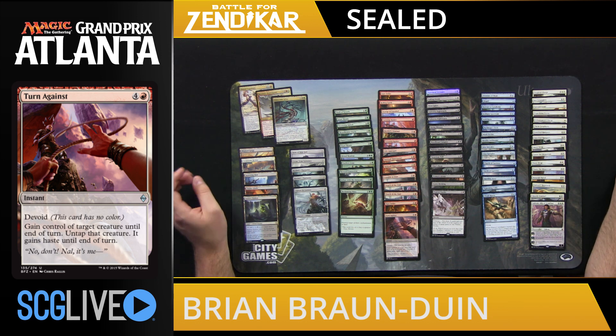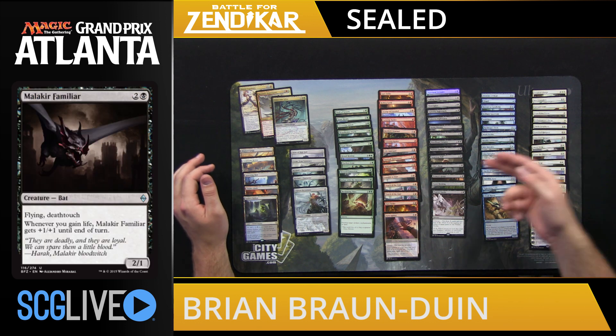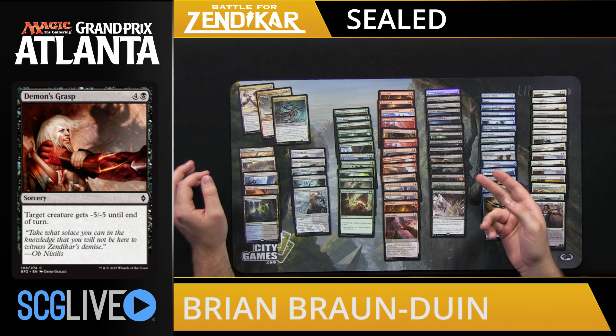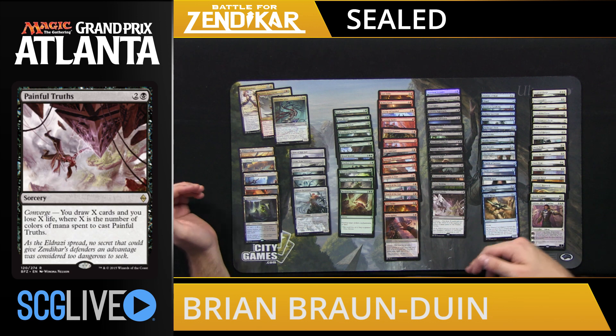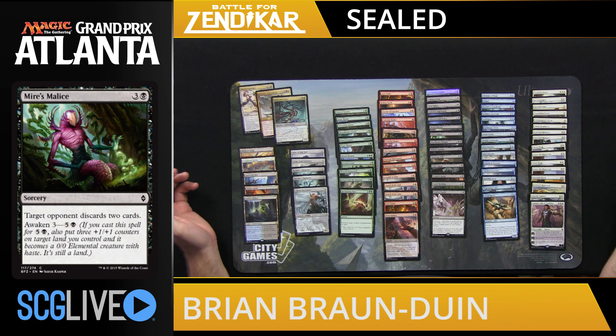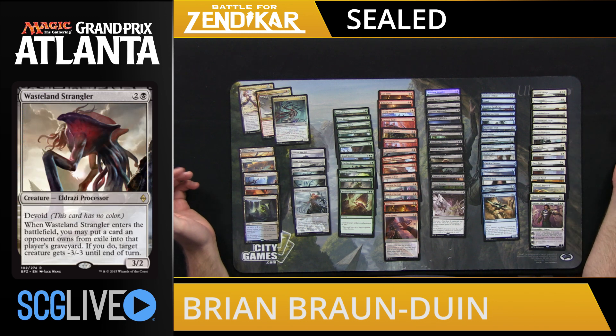If we look at black, overall it has good cards but is relatively weak. We have Malakir Familiar that's going to make every deck, Demon's Grasp as a good removal spell, Painful Truths as a good source of card advantage, Mire's Malice as another good source of card advantage. Wasteland Strangler is a really powerful card if we can exile some things. So black has some good cards, but overall it's not a color I'm seeing as super powerful, because while we have a lot of good cards, there's no real strategy to them — they're just good.